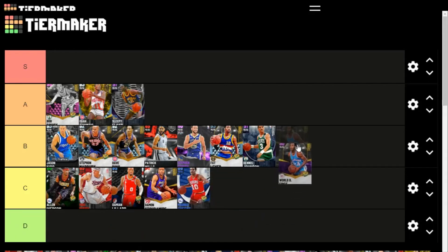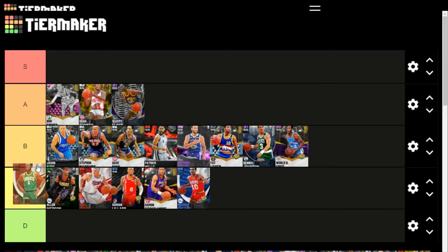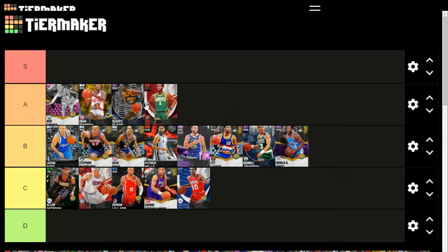World B Free — same thing, nothing incredibly good to say, he's just kind of there. Gus Williams is still one of the fastest cards in the game, so I'll put him in A tier, but he's lost a lot of effectiveness because you can actually shoot in 2K now. When you couldn't shoot he was unstoppable — legitimately the best card in the game. I'll drop him to B though, because he's such a liability in your spacing since he can't shoot.